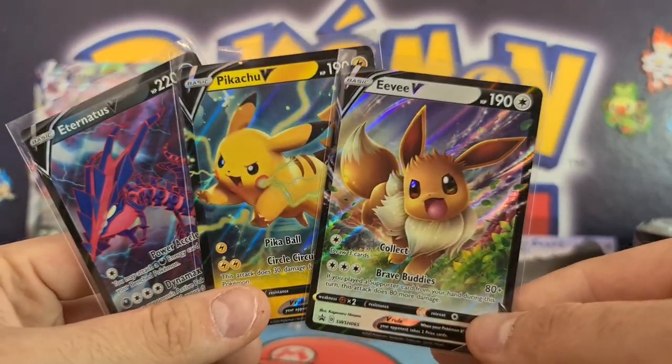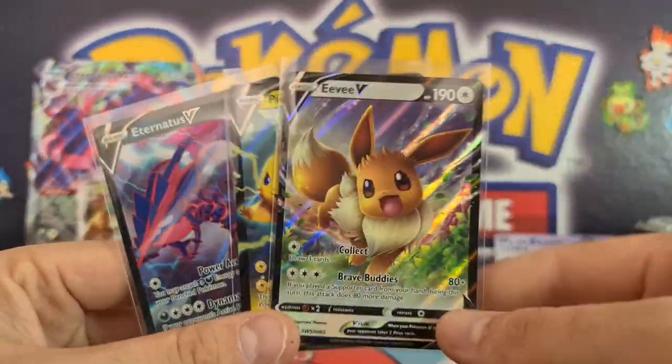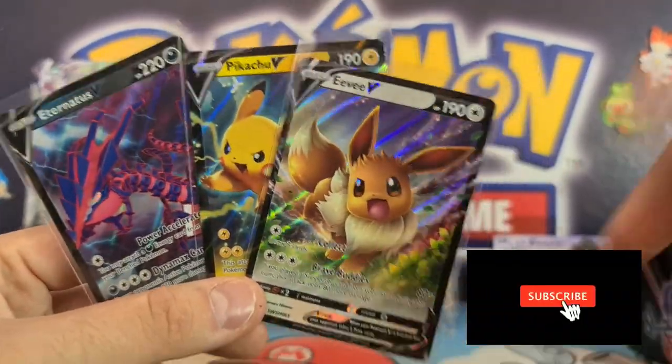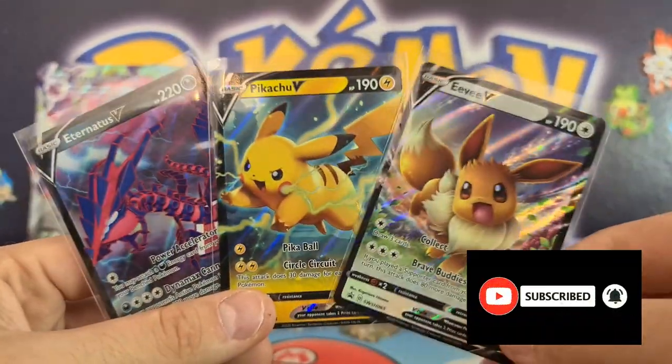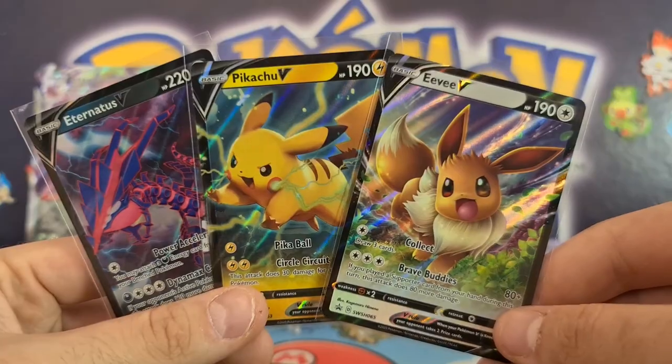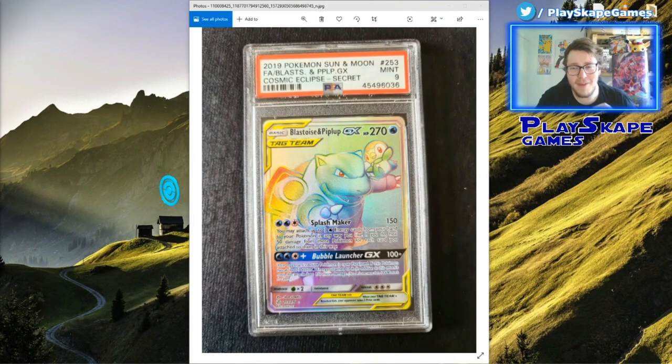Thank you very much for watching. Please leave a comment below — which was your favourite artwork, your favourite promo? Are you going to be picking up these tins yourself? I'd love to know. Remember to hit the subscribe button — we're getting very close to 1,000 subscribers, please come and support the channel. Once we get to 1,000 subscribers, we'll be giving away this beautiful Blastoise and Piplup GX Rainbow Rare card from Cosmic Eclipse, PSA 9 graded — very hard to find. We're getting very close, so make sure you hit that subscribe button. Thank you very much, and I'll see you soon, Pokemon fans. Gotta catch them all.